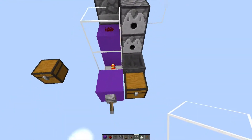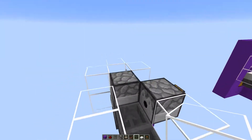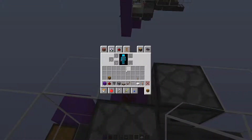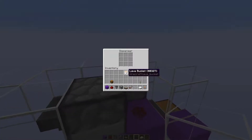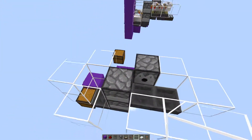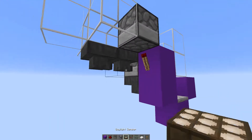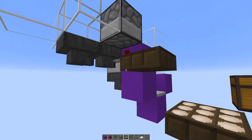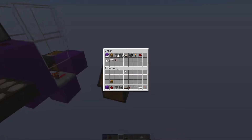Now we can add a nice little frame around this as well. Lava needs to go in here — which I completely forgot, sorry, you do need a lava bucket as well. Place it in like that.